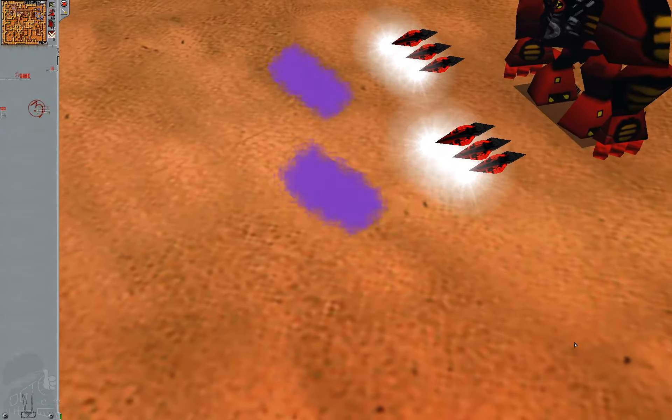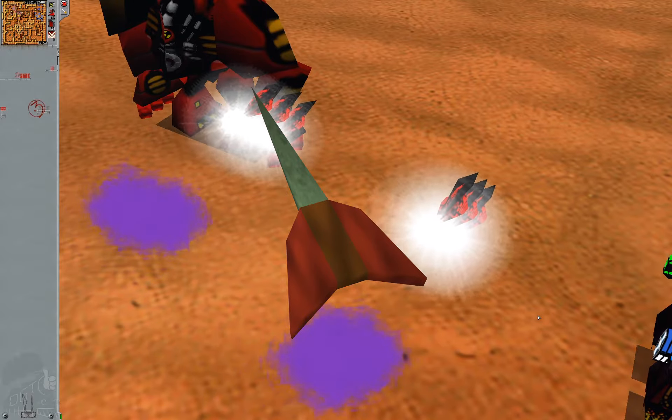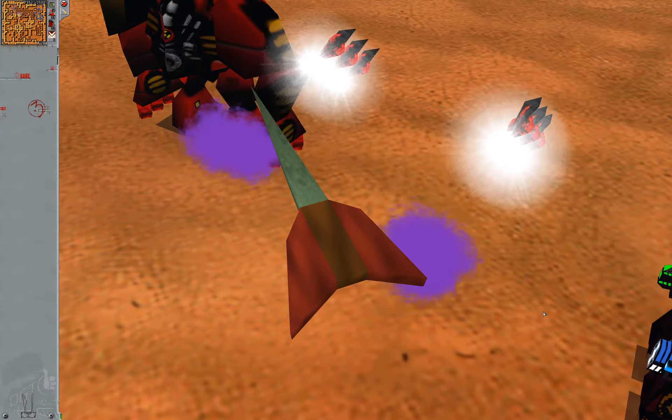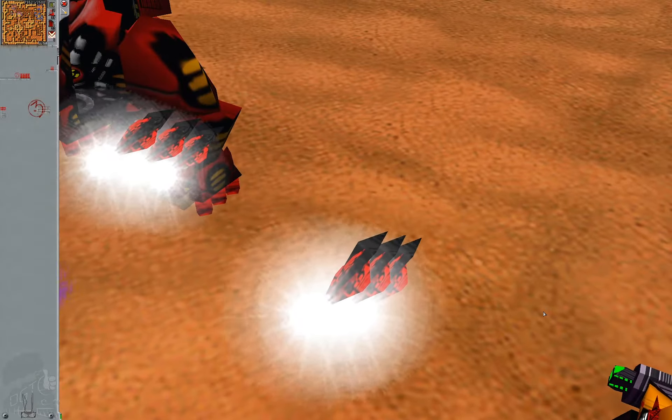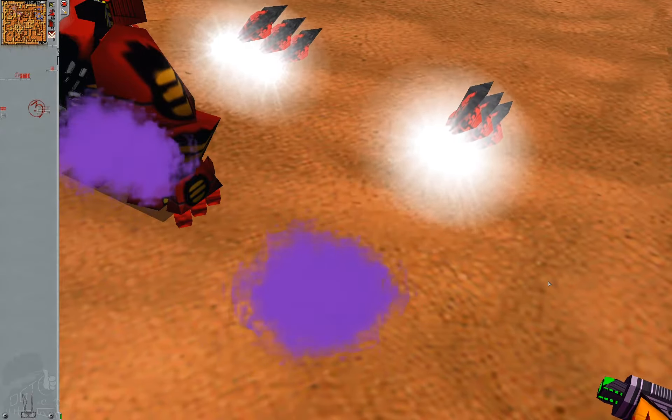Next up is the gorilla rocket launcher. The rockets are like oversized Runescape darts, and they occasionally forget to have sound, but are otherwise just fast-moving static objects. Nothing fancy here.